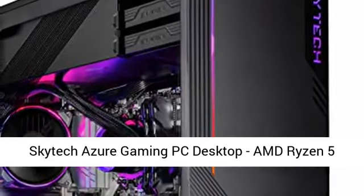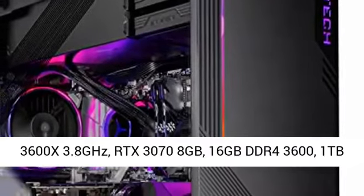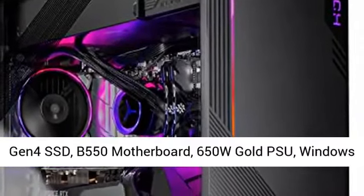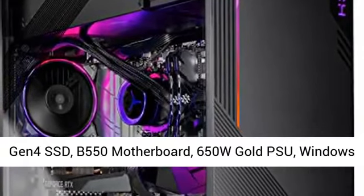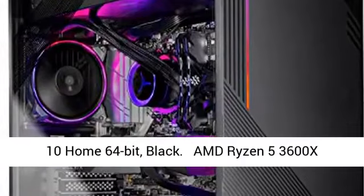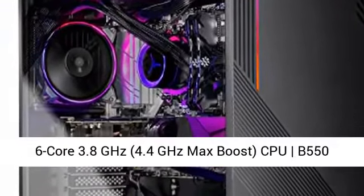SkyTech Azure Gaming PC Desktop. AMD Ryzen 5 3600X 3.8GHz, RTX 3070 8GB, 16GB DDR4 3600, 1TB Gen4 SSD, B550 motherboard, 650W Gold power supply, Windows 10 Home 64-bit, Black.